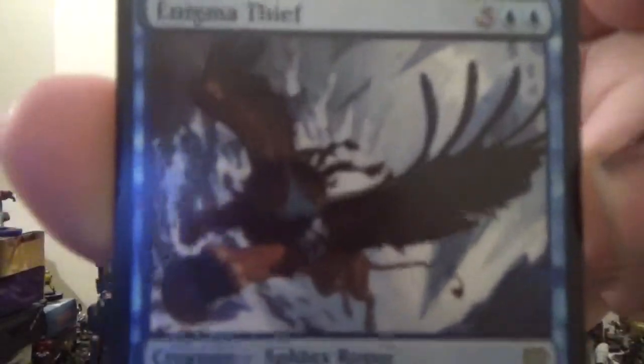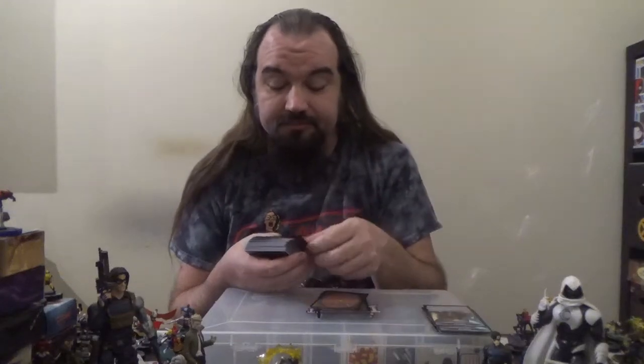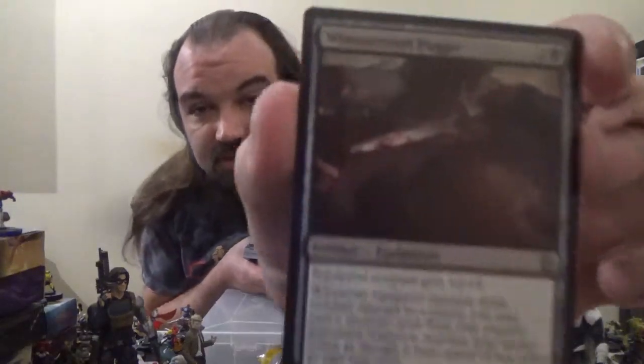Next up we've got Enigma Thief — a 5/5 Sphinx Rogue with flying for five colorless and two blue, with a Prowl cost of three colorless and one blue. When it enters the battlefield, each opponent returns one target non-land permanent they control to its owner's hand. Next up we have Whispersteel Dagger — an equipment artifact for two colorless and one black. The equipped creature gets +2/+0 and has an equip cost of three mana. Whenever the equipped creature deals combat damage to a player, you may cast a creature spell from that player's graveyard this turn, spending mana as though it were mana of any color.